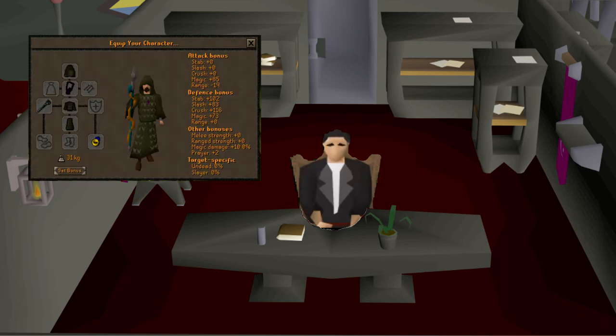You now have the ability to see set effects in your equipment window, with Jagex adding a set bonus screen. If you do not see the new addition to your equipment screen, don't panic — that just means the armor you're wearing does not have a set effect. The button will not appear in Free-to-Play worlds.